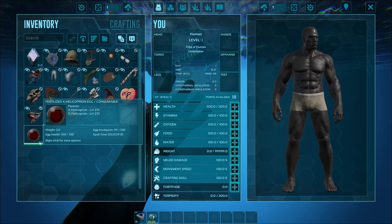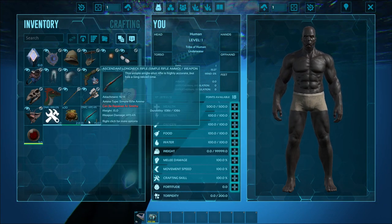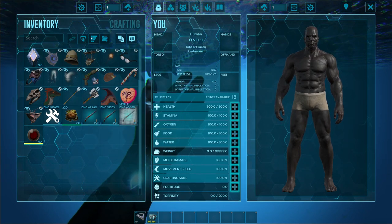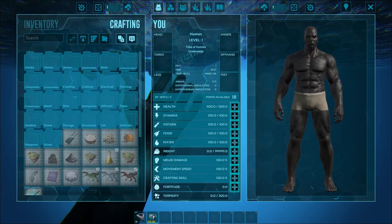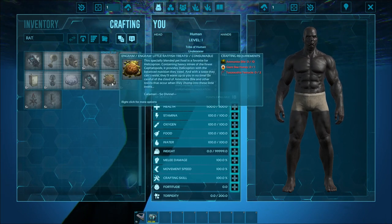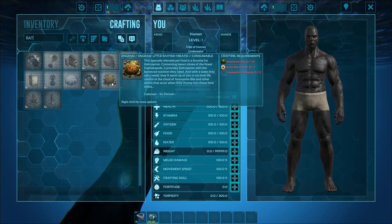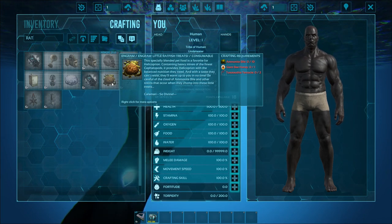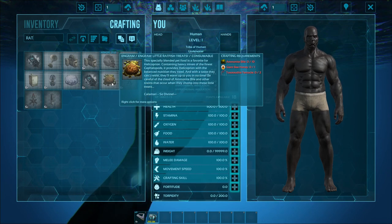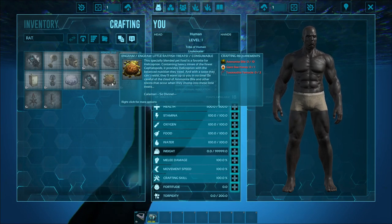So anyways, on to the next thing — and that is how to tame them. You're going to need these little ratfish treats. If we quickly search up ratfish treats, what you're going to need is ammonite bile, honey, and Tuso tentacles. This is endgame — that's some expensive stuff from the water. And you also have to have honey, which is a mid-game tame.